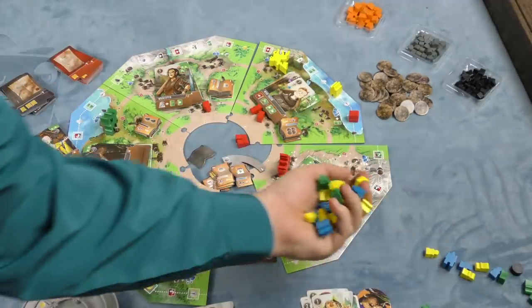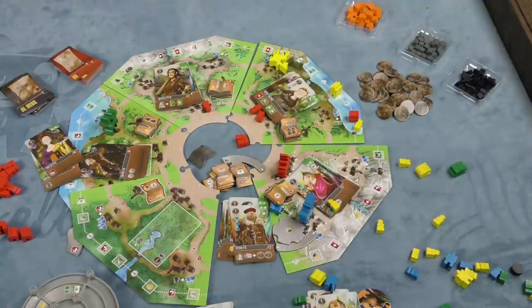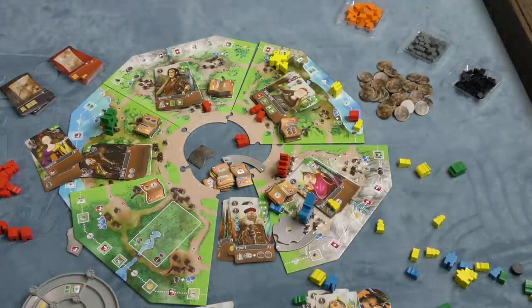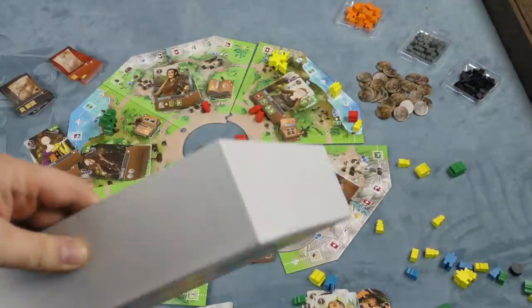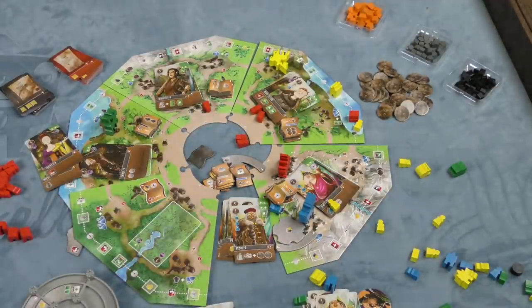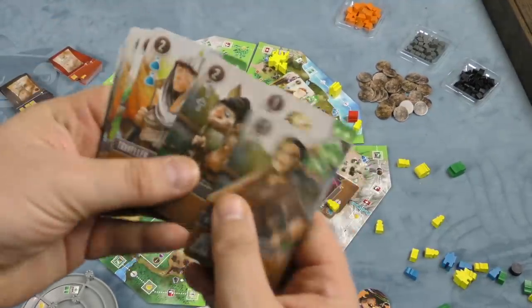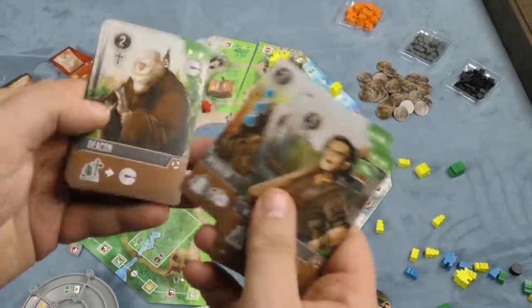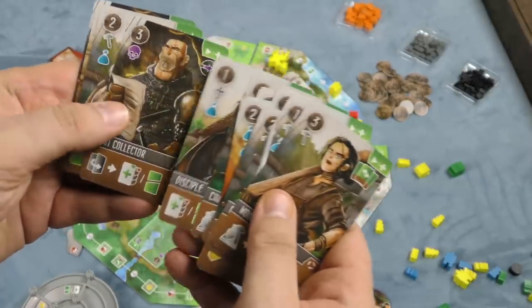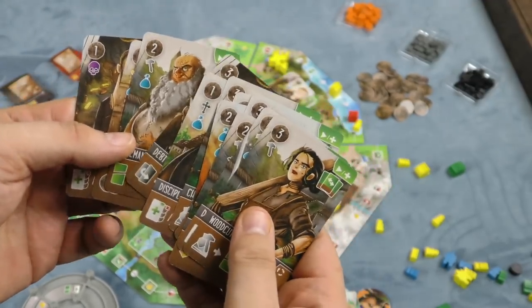There are tons of buildings and a lot of pieces in this game. Garphill Games always makes it a challenge to fit everything in the box, but it does fit. They use a lot of the same artwork — the Mihail art for all the different characters is nice, but you're probably not going to be thinking too much about the characters' faces. You're thinking more about all the symbols and what they do.